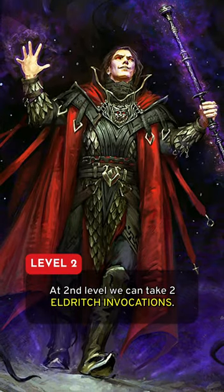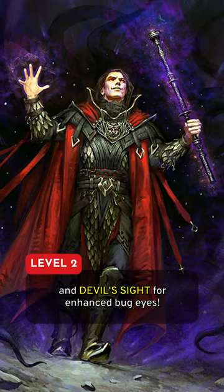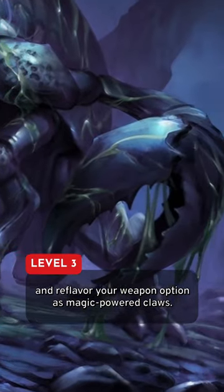At second level, we can take two Eldritch Invocations. Take Armor of Shadows to represent our magically enhanced carapace and Devil's Sight for enhanced bug eyes. Take the Pact of the Blade at third level for your Pact Boon and reflavor your weapon option as magic-powered claws.